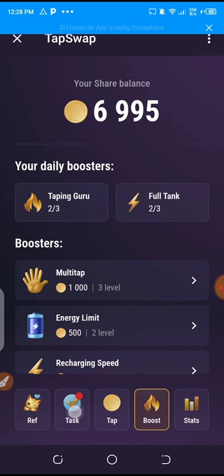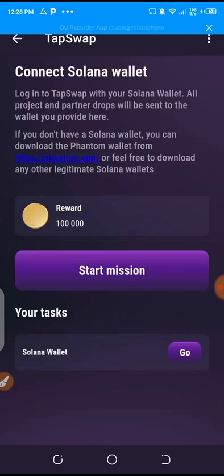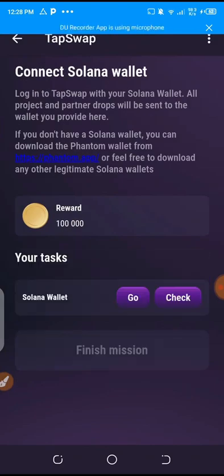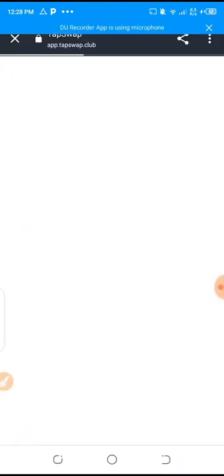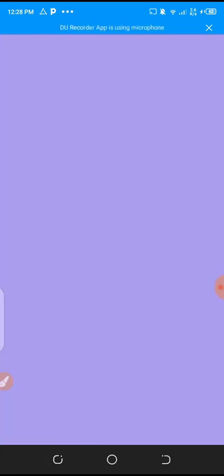The next task is to link our Solana wallet. I'll click on 'Start Mission,' then go. I've downloaded the Phantom app on my phone, so I'll click on 'Connect.'